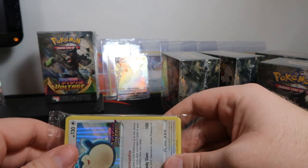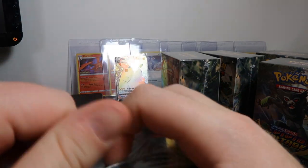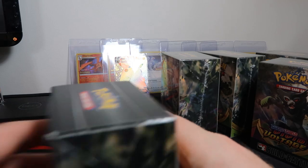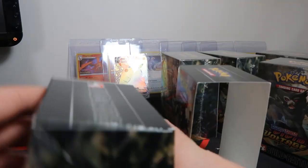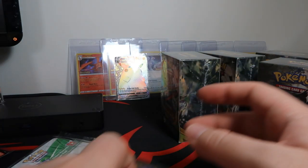Oh my gosh — I guess they just loaded these boxes up with Snorlaxes. No shame about it. This gets us closer to the halfway point. Box number five! Sandile, Wailmer, Weedle, Beldum, Chansey, Dedenne, reverse, and a Whimsicott. Pincurchin, Barraskewda.